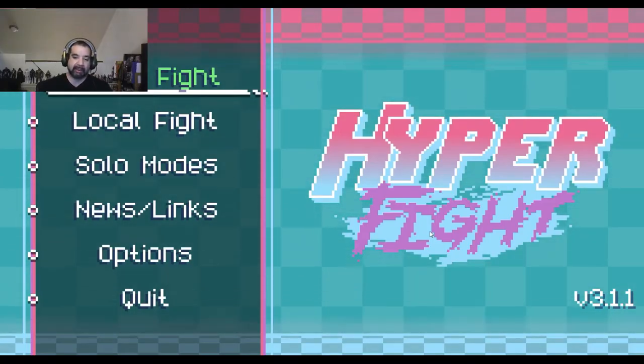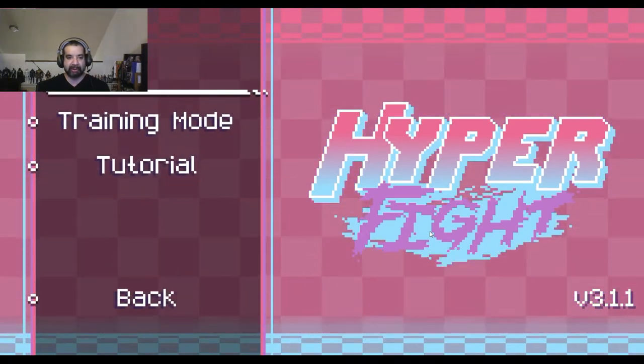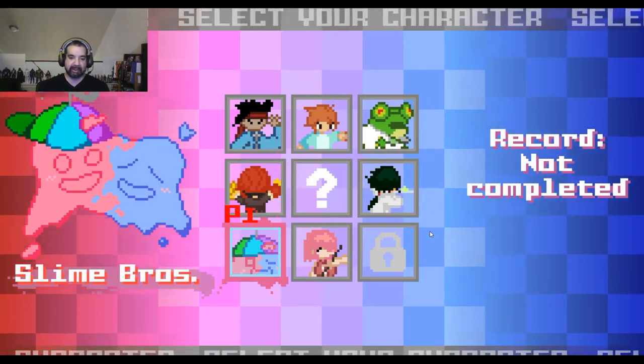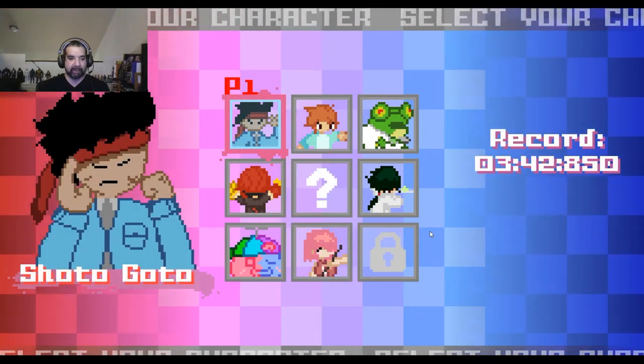Hey, welcome back to the blog. We're going to take a look at the game called Hyper Fight. It's a free game off Steam — a simple fighter. I'll get right into it. Go to arcade mode: got Shoto, Goto, Yona, Dr. Kiro, Vince Volt, Domicron, the Slime Brothers, and Reaper Angel. You got your random and then unlockable.